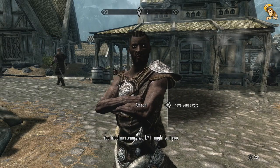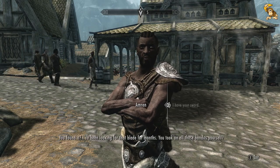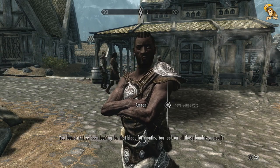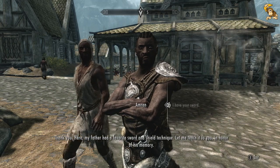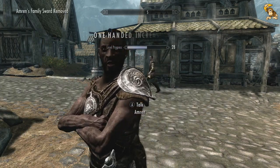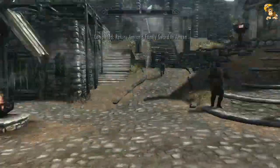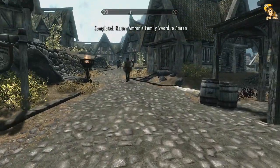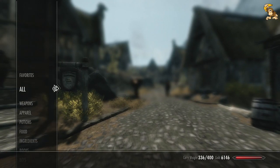You tried mercenary work? It might suit you. I've got your sword for you. You found it — I've been looking for that blade for months. Here, my father had a favourite sword and shield technique; let me teach it to you in honour of his memory. Excellent — we've levelled up 100 and also block by one level just by doing that mission. That's it for this episode guys. My gold is at 6146 right now — hopefully a lot more improved when I catch you next time. As always, thanks for watching, take care and peace.